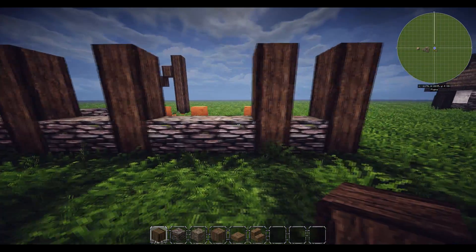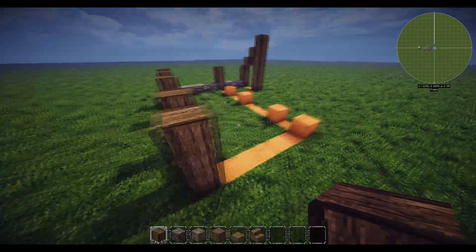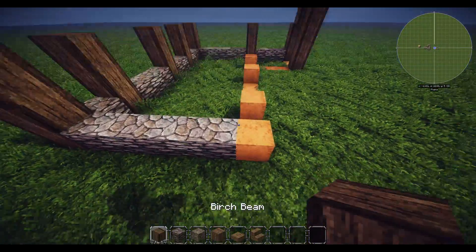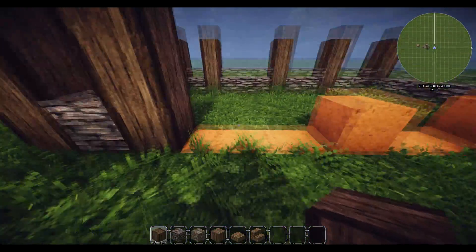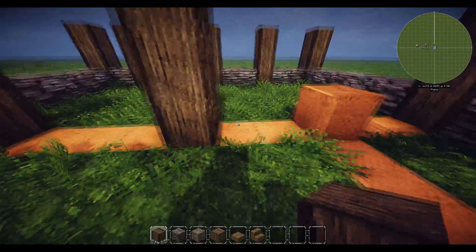So the pattern is: pillar, two blocks, pillar, two blocks, pillar, three blocks, pillar, one block, pillar. Same as the other side - five blocks going across here to the end and this kind of bit. Go up by three blocks, then here one block, then a pillar.